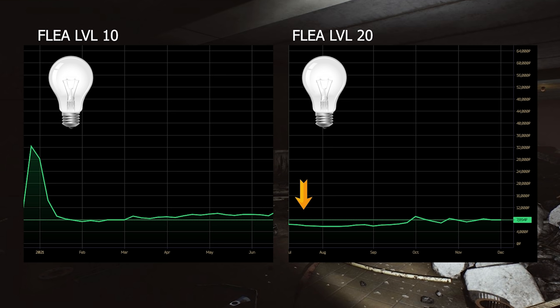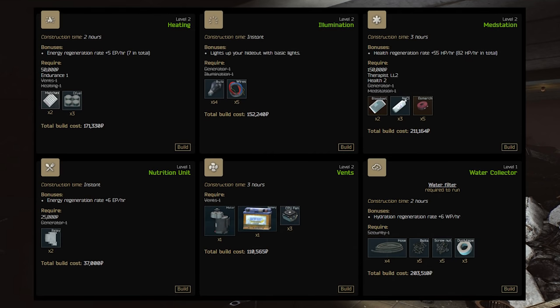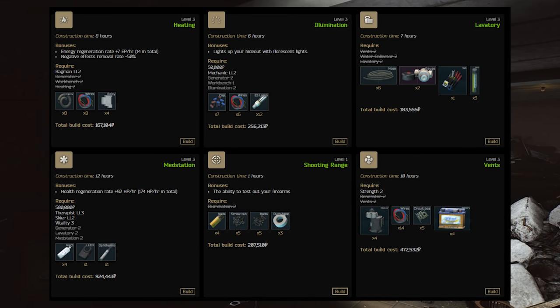With the upcoming wipe, the flea market will be level 15 again, so it will be much closer to the level 10 scenario. Expect items like light bulbs to be pretty valuable at the beginning once more. To know which items are most affected, the simplest way is to check the wiki and see which items are required for early upgrades. Or simply check your own hideout and see what upgrades you currently need — and depending on how fast you progress during the wipe, you can assume other people need those items too.